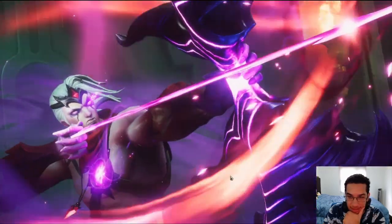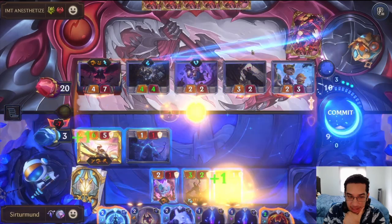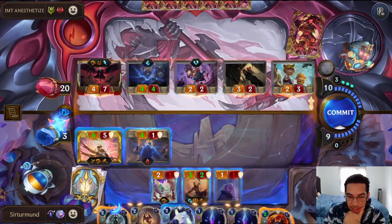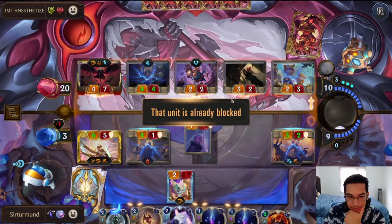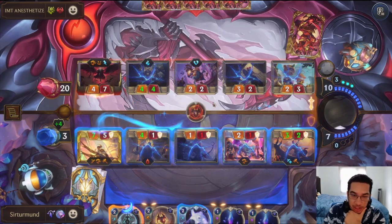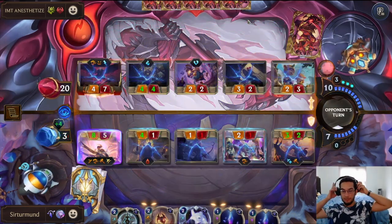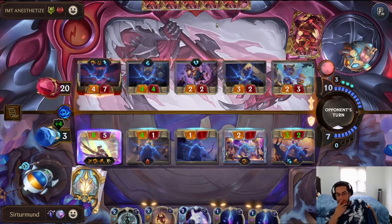This is gonna give me the Lifesteal so that I can go out of range of taking three damage. Opponent, if you have a Minimorph, that's a problem. I do think I need to start killing this guy sooner rather than later. Let's protect against the Minimorph by going for the Spell Shield preemptively — so this means we're not losing to a Minimorph, the Barrows stays alive, and we kill their Swain.